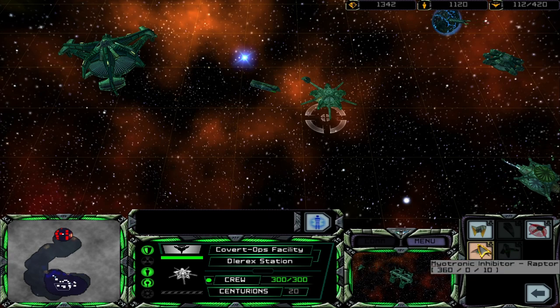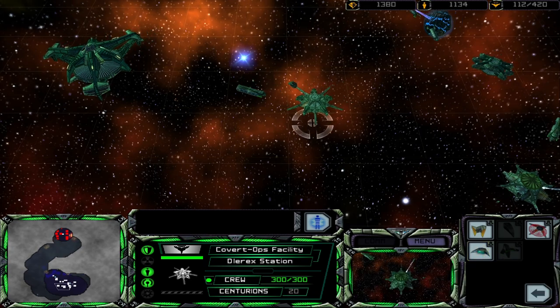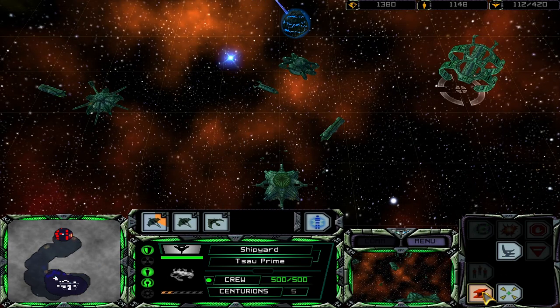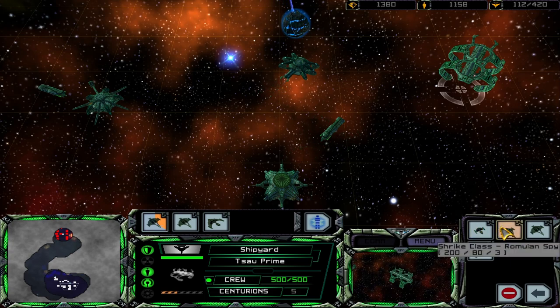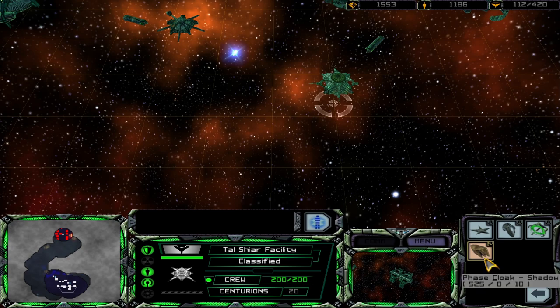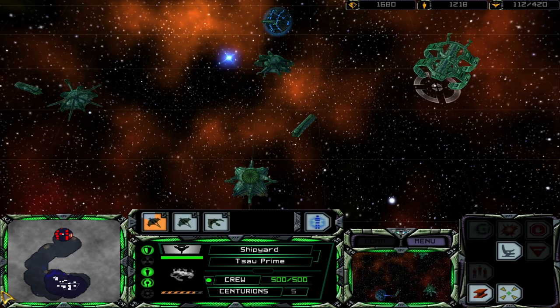So we have the Raptor, Kalon, Shrike, Griffin, Raptor. Oh, it's the Tal Shiar — Shadow. Is that the super-duper ship?